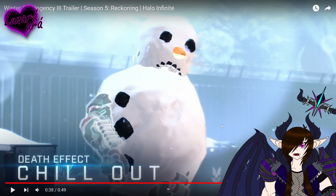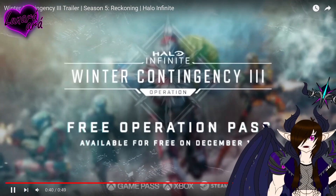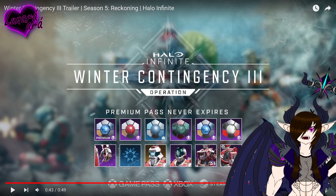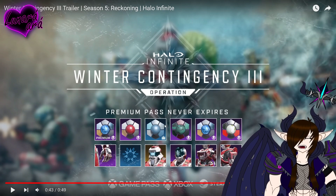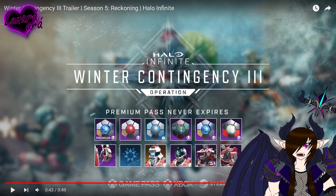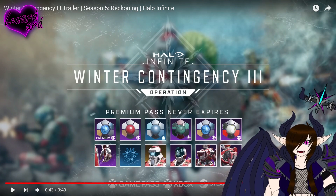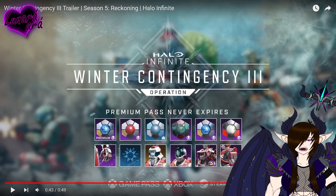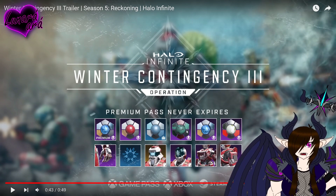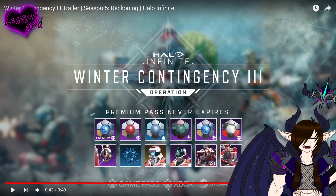Death effect Chill Out — it turns you into the snowman! Let's go, that's cool, that's really cool. Holy shit, this is actually a really cool event. This is definitely their coolest winter event — I like this a lot, guys. I like that they at least give us 20 items in the battle pass, so at least they give us some stuff. That's pretty cool.